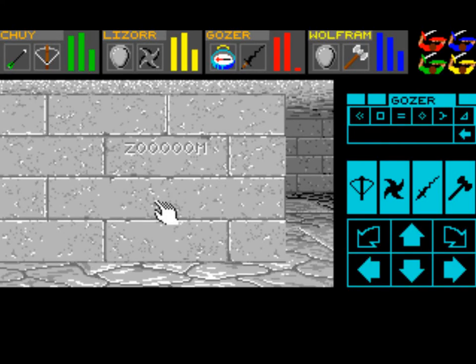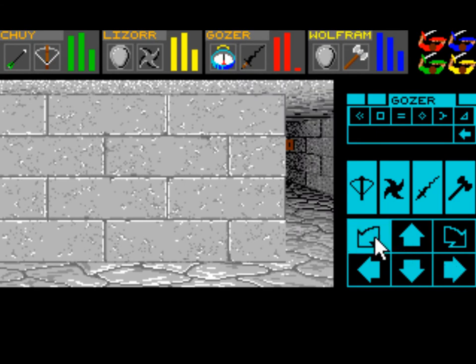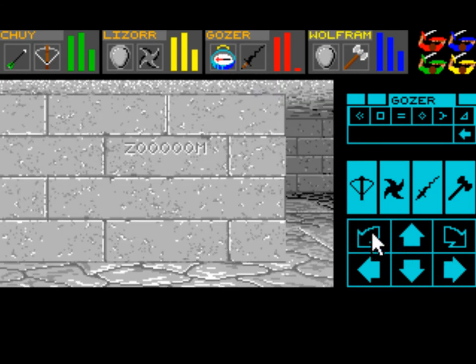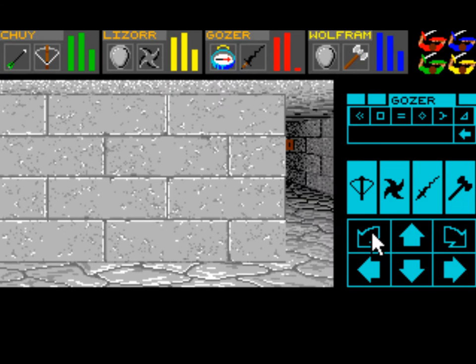Welcome back to Let's Play Dungeon Master for the PC. This is Biglos, and we are on level 9 in front of this conveyor belt. I think I'm going to use the number pad to assist. I think I want to turn this way and let's step to the left.